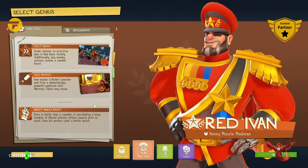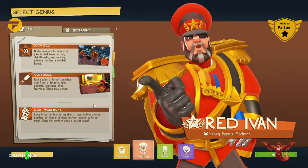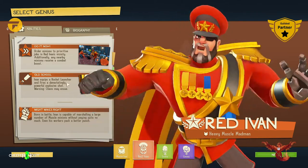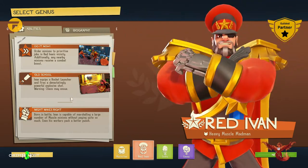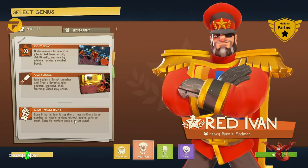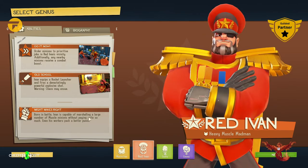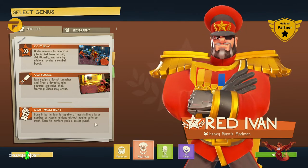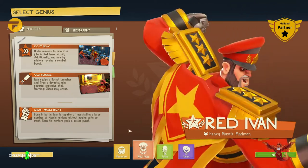Red Ivan — do it now! Orders minions to prioritize jobs in Red Ivan's vicinity. Additionally, any nearby minions receive a combat boost. Ivan equips a rocket launcher and fires devastatingly powerful explosive shots. Born in battle, Ivan is capable of marshaling a large number of muscle minions without paying quite so much attention. Even his workers punch much better.